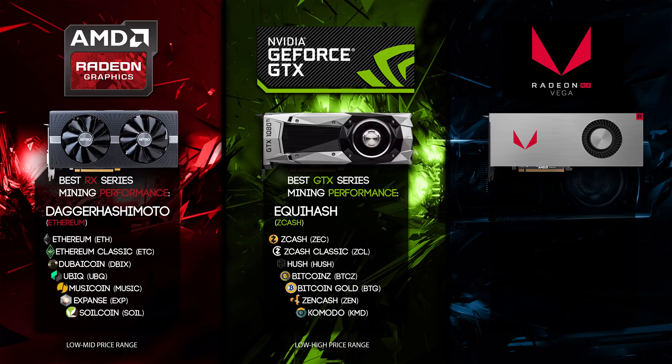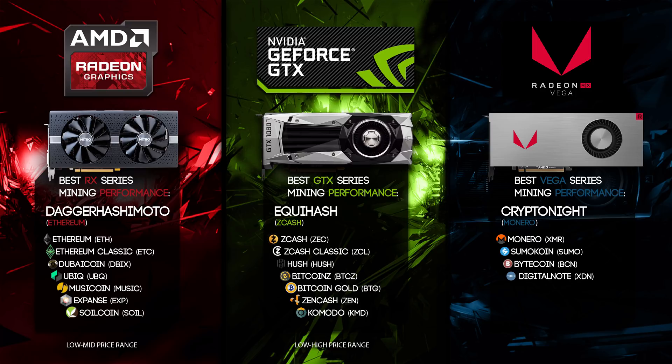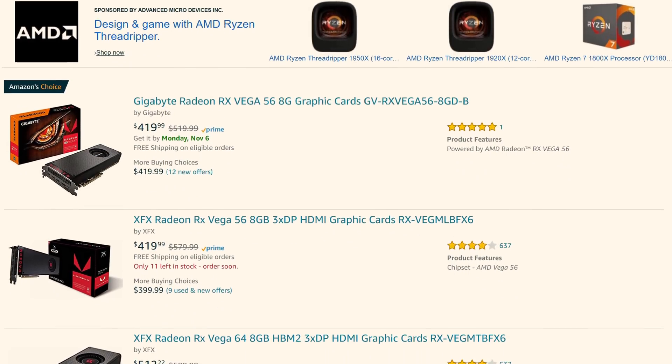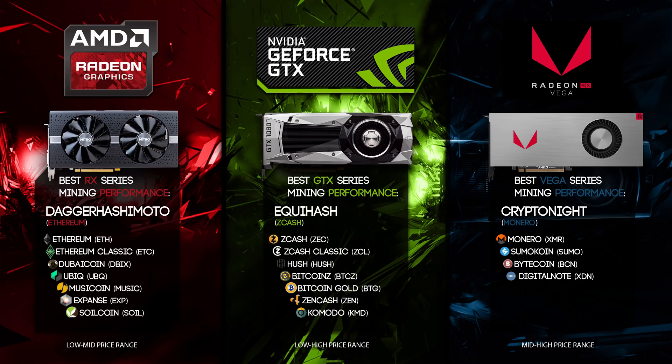The final cards doing something special are the AMD Vega series. Their mining performance is huge on CryptoNight, also known as Monero mining. You can mine Monero, SumoKoin, BitcoinN, and DigitalNote like no other card — these can reach up to 2,000 hashes per second on Monero, while Nvidia and other AMD cards are only about half that. The RX Vega 56 is around $400 and the RX Vega 64 is about $550.